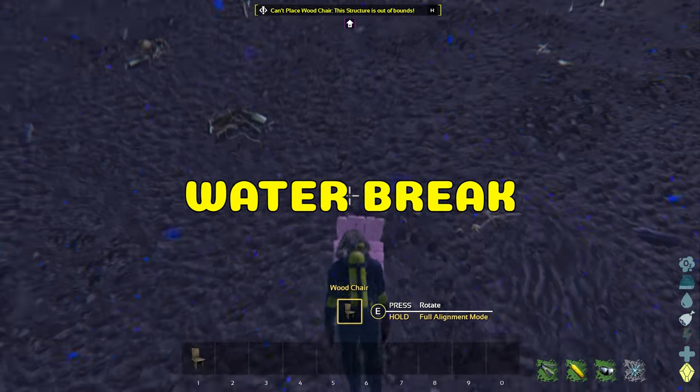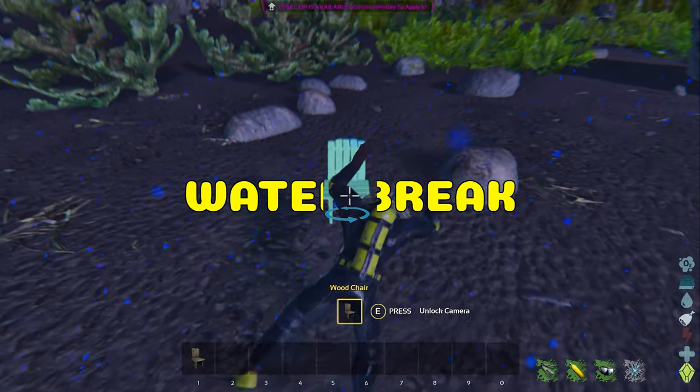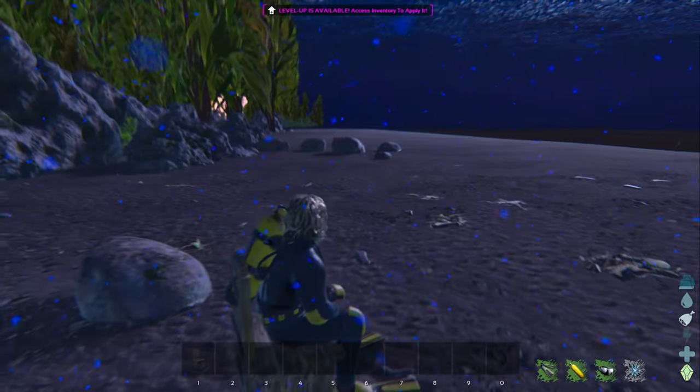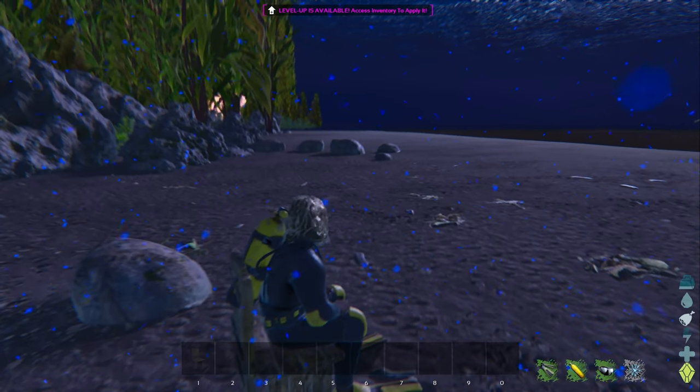While we're underwater, if you're foolish enough to be swimming underwater with any tames, keep a chair on you. This is handy if you run out of stamina. Simply place the chair down, sit in it, and watch the stamina replenish.